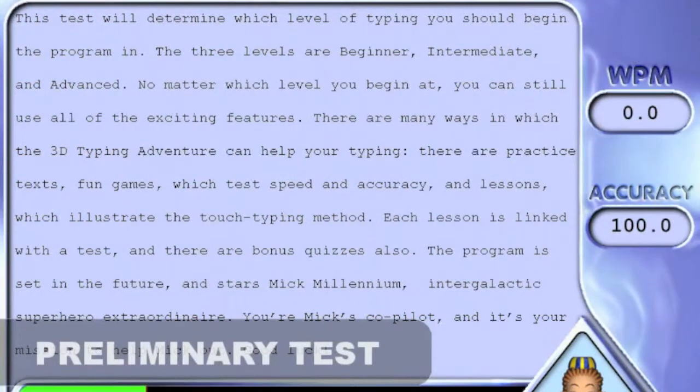This is the preliminary test screen. The preliminary test will assess your typing accuracy and words per minute to obtain your ranking prior to your mission.